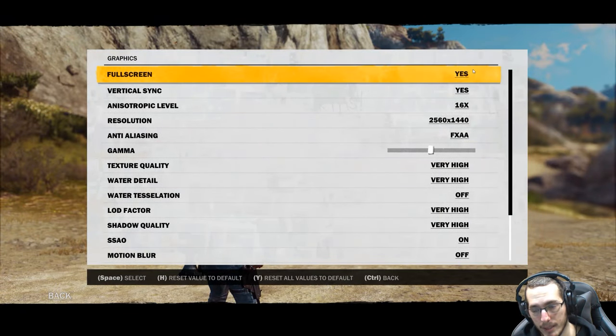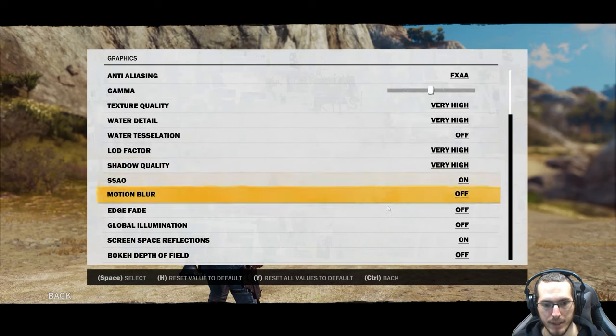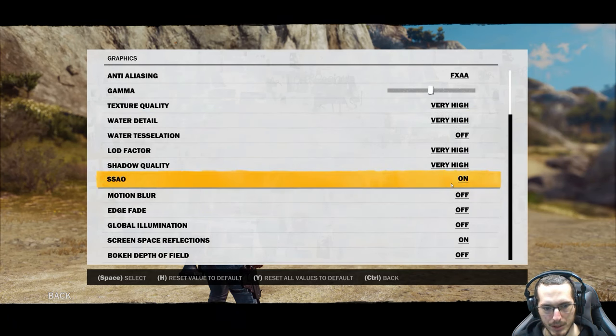I'm not running it in 4K because there are just too many crashes. I can run 4K with SLI — or rather, forced alternate frame rendering in NVIDIA's control panel to get two GPUs working together — and then 4K runs smooth as butter with everything maxed, aside from motion blur, which I can't stand, and edge fade, which is just a vignette-type deal that adds dark areas around the image.